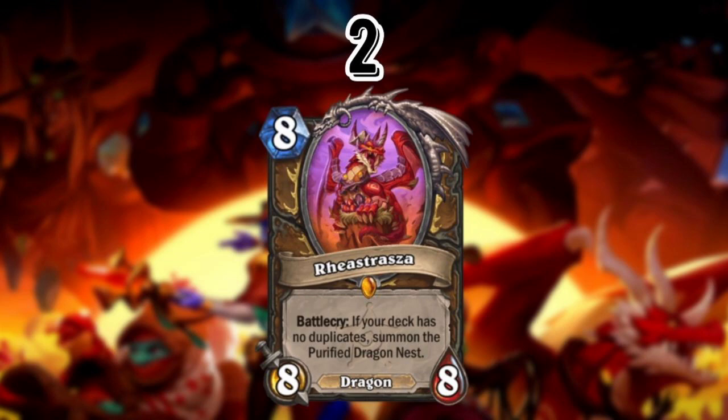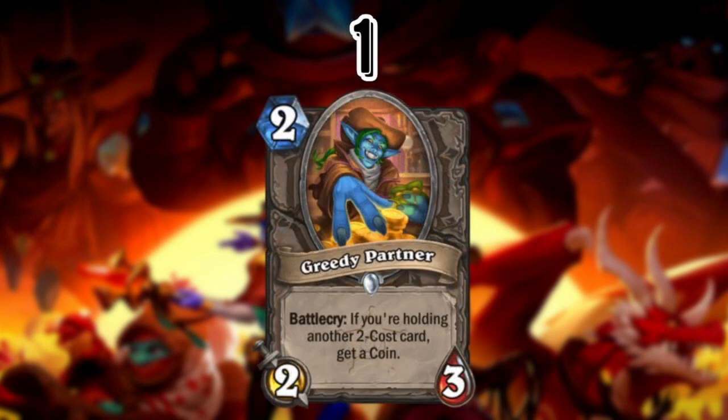And number 1 is Greedy Partner. I believe this card is going to see a good amount of play across the board in Wild. The restriction is a lot easier to meet in Wild than in Standard — you can deck build more reliably and flesh out your deck better. Greedy Partner goes into a myriad of decks: probably Miracle Rogue, probably Quest Mage, and it might even see play in other midrange decks just because getting a Coin is fine. Definitely one to watch out for across quite a few decks moving forward.